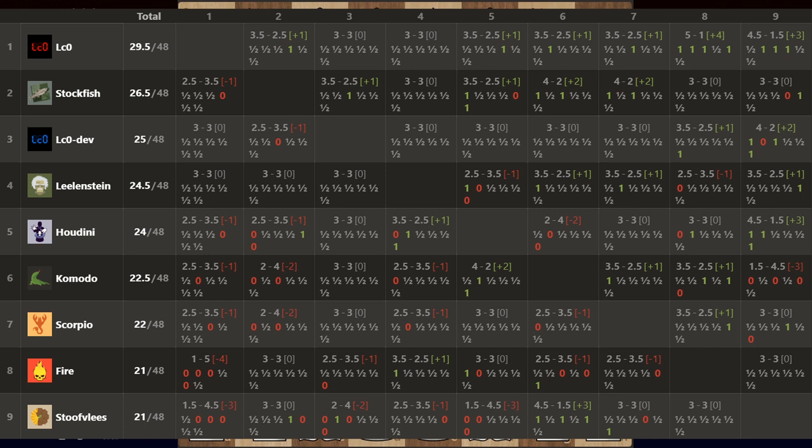The first 6 finishers advanced to round 3. I'm not sure if T60 Lila was competing officially for any of these places — I think not. So that means Scorpio, who finished in 7th, and everyone above Scorpio qualified for round 3. Fire and Stoffleys are out of the tournament.